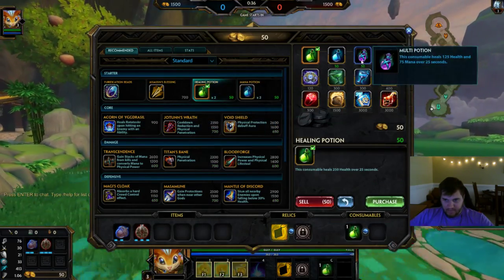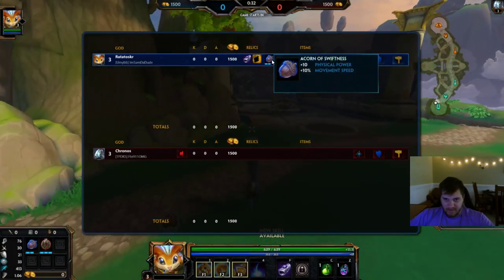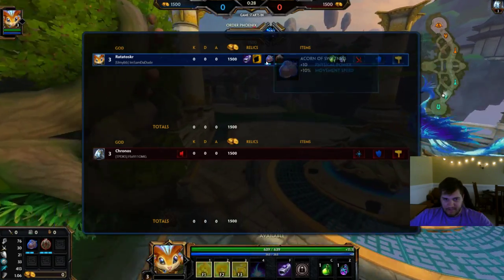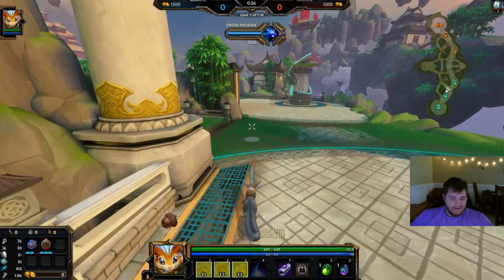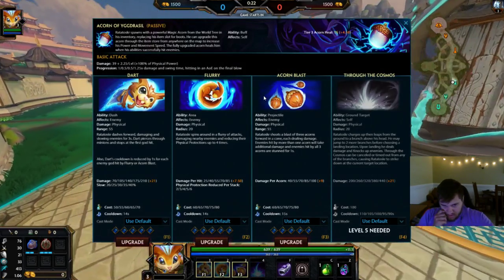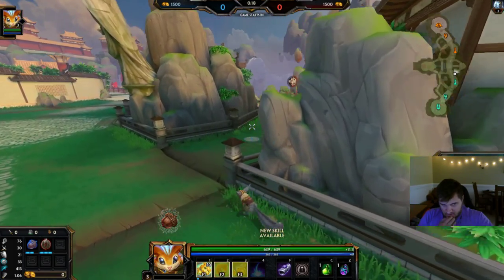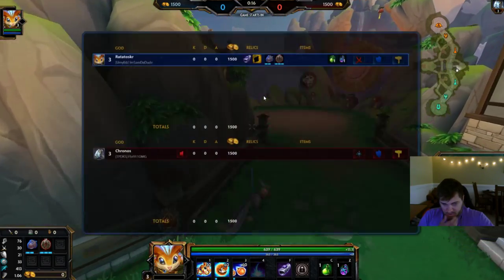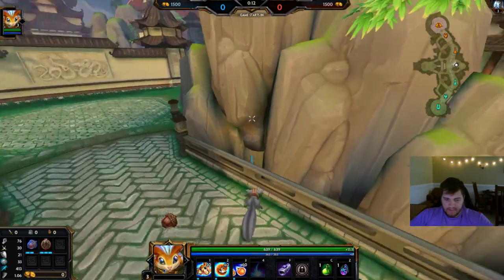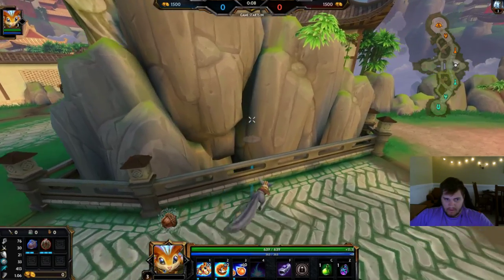I think I'm going to start like this, probably. Seems like a logical way to start. A lot of people just don't build anything — they just get a couple pots and then upgrade Acorn when they can, which I think is a good play also. Against Acronos, I think I'm going to get one of each ability; it does make me really mana heavy. I want him to push up.